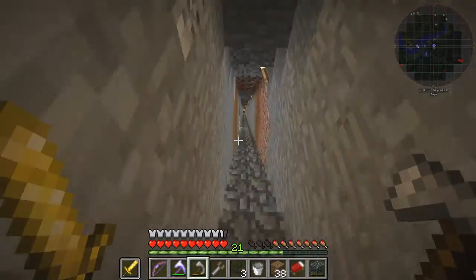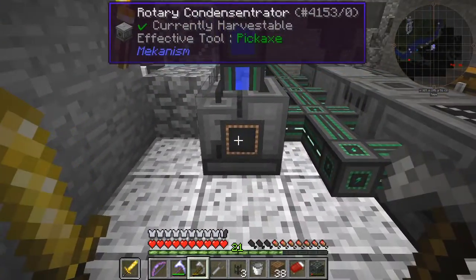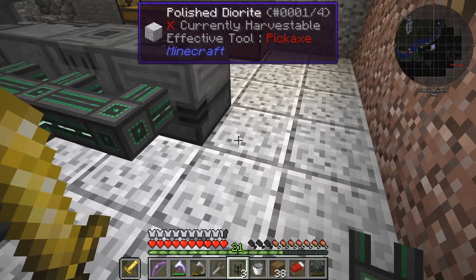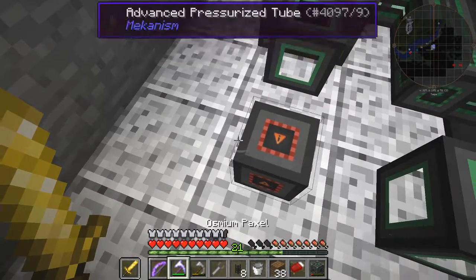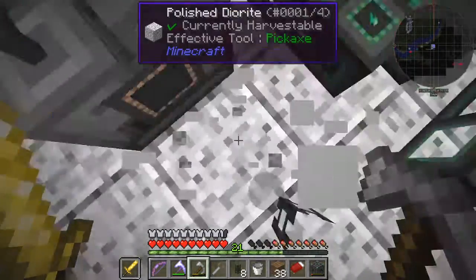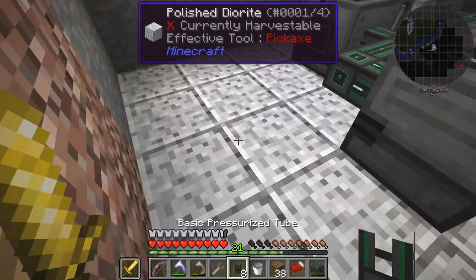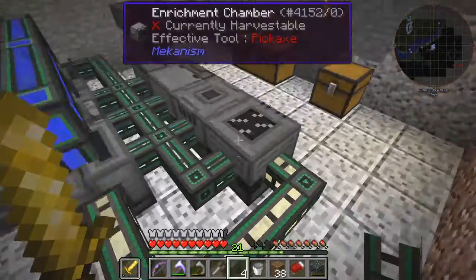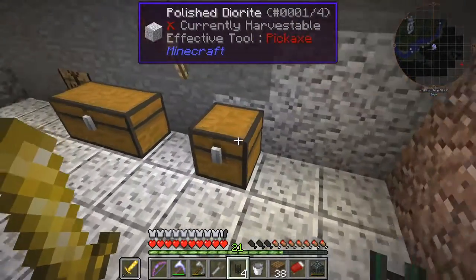Looks like I'm going to have to make some more steel as well. We need to get this oxygen that's coming out of here into this machine. I reckon we can do it from the top — this side would be best, actually. That's the mechanical pipe — we want the gas. The basic pressurised tubes. Now that connects, and it connects all the way around. Now you see oxygen is flowing into here and it's full.